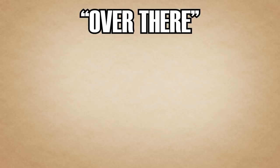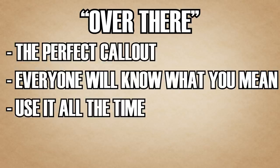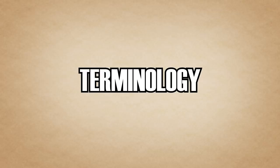The last term, which is also a callout, is 'over there' — by far the perfect callout in Rainbow Six Siege. When you die, just always say 'over there' and your teammates will know exactly where to look. And that's it for terminology — those are the main important terms you need to know before playing.